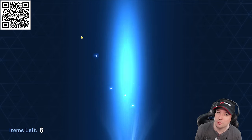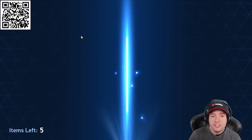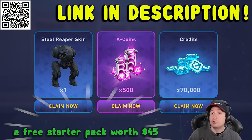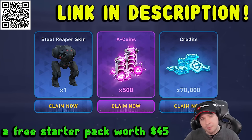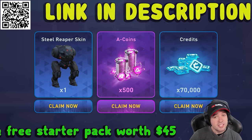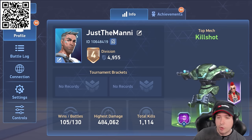As Mech Arena grows, so do the prices. So what are you waiting for, ladies and gentlemen? This game is free to play on Android and iOS. Use my QR code here on screen or the links down below to kickstart your play with a starter pack worth $45 — that is a Steel Reaper skin, 70,000 credits, and 500 A-coins. Then come find me in the game under the name Justamani.